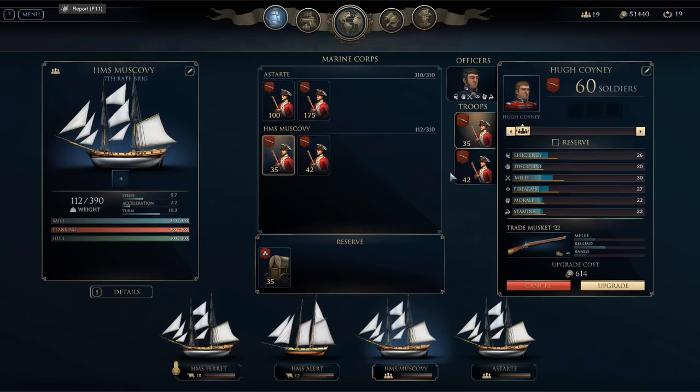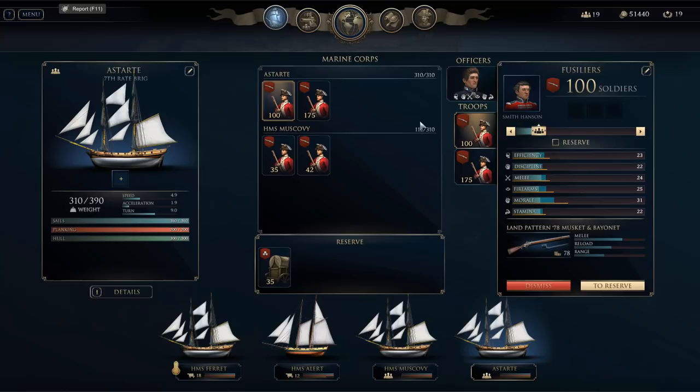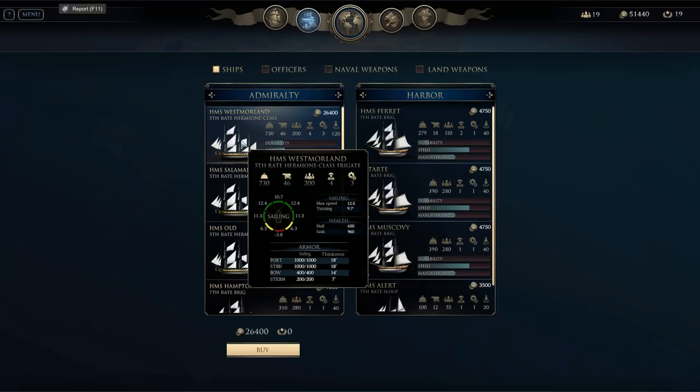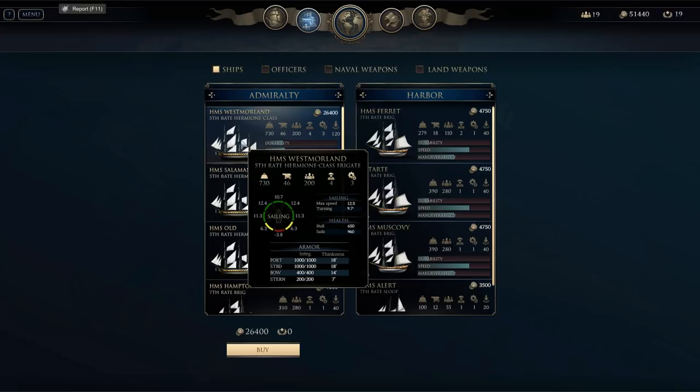I fixed all of that. We got the troops the way we want them — we've got 175 here under Chamberlain and an additional 100 fusiliers. We'll probably have to start coming up with some good names for these. For the patrons on Patreon who have been reaching out to me with names, we're ready to go with the first one. But I think we need a better ship before we come up with a name — we're going to buy this fifth-rate Hermione-class frigate. It's going to be the first frigate we've got in our Navy.